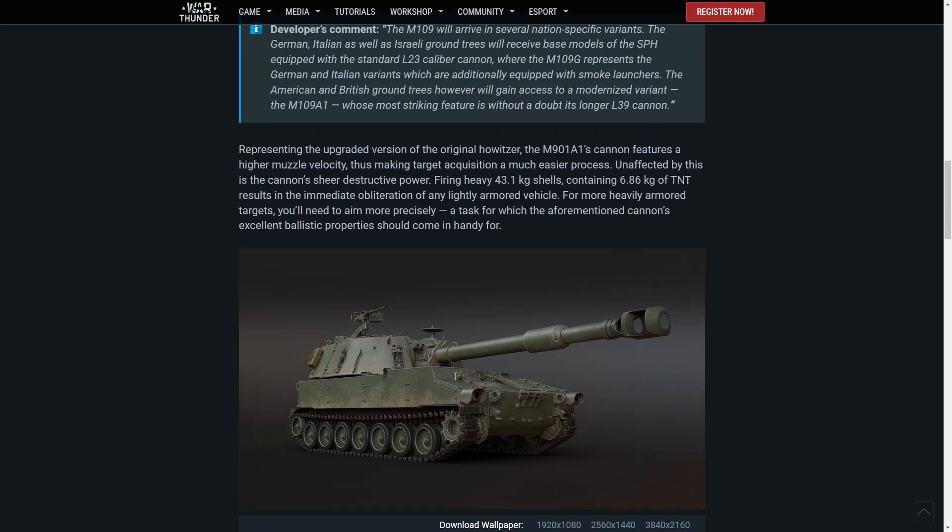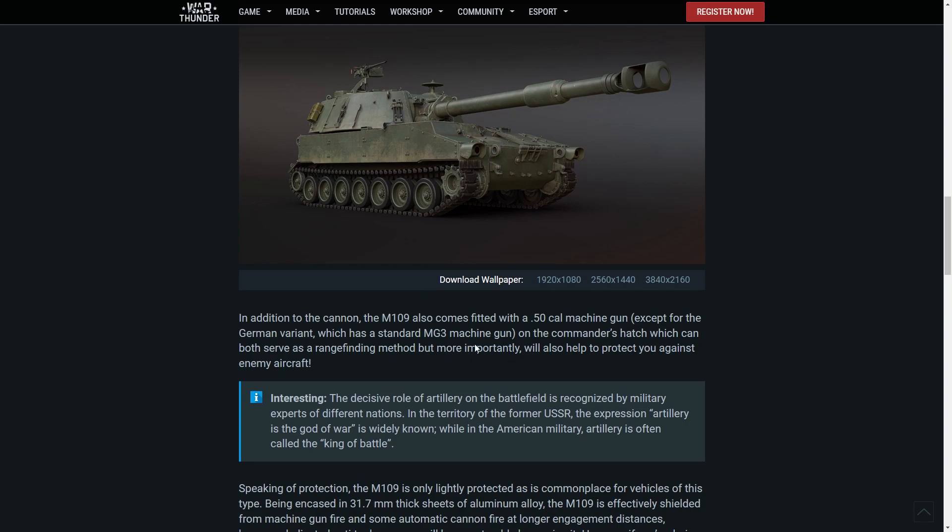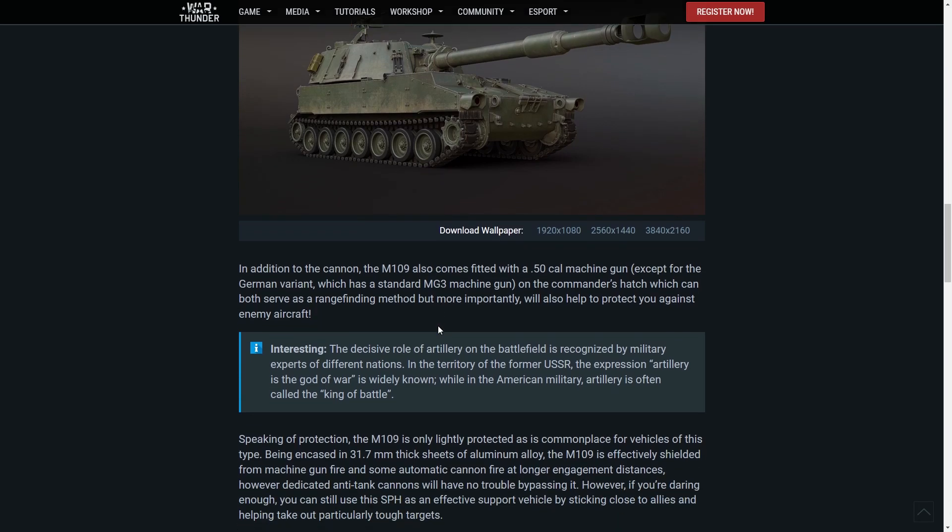The gun is called the M901 but the vehicle is the M109A1 — a little confusing. It also comes with a .50 cal machine gun, except for the German version, which gets the standard MG3 on the commander's hatch. This can serve as a rangefinding method but more importantly will also help protect you against enemy aircraft — which is good since this thing is not well armored.